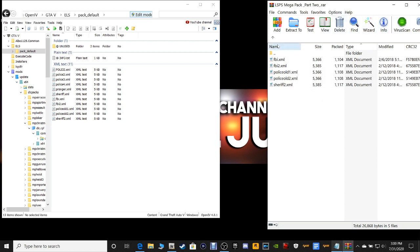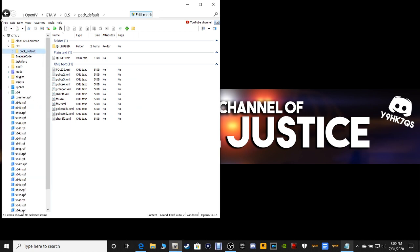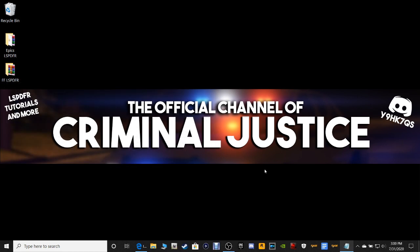And we're done. Let's close out of that. Now, when you get done installing stuff into OpenIV, you always want to go up here to your File menu, click Close All Archives, then click your Edit Mode, Close Out, and that's it.